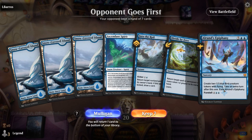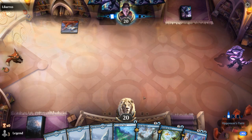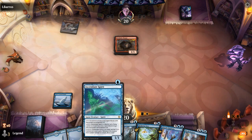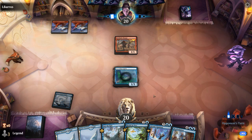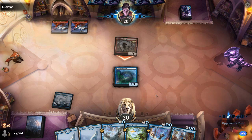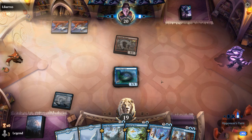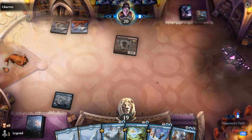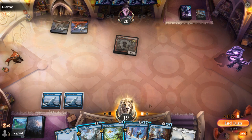We're on the draw. Our hand seems fine. Turn 1 Fireblade Charger from the opponent — so they might be a Goblin Aggro or Equipment deck. Next turn probably leveling up Ascendant Spirit. Frostbite deals with our Spirit.